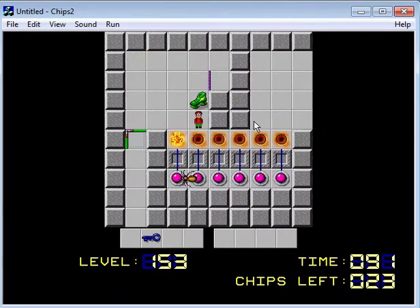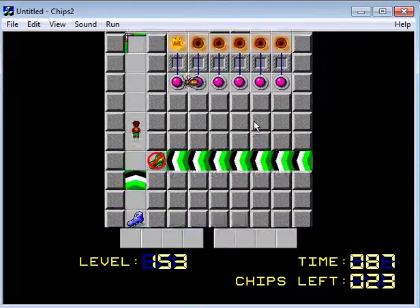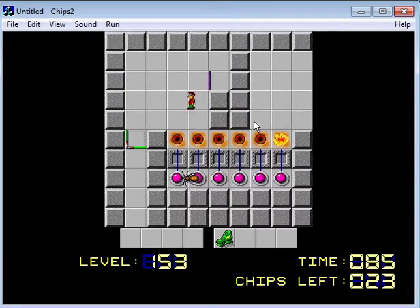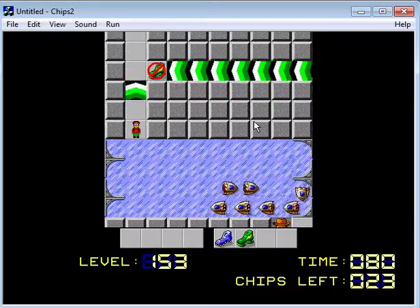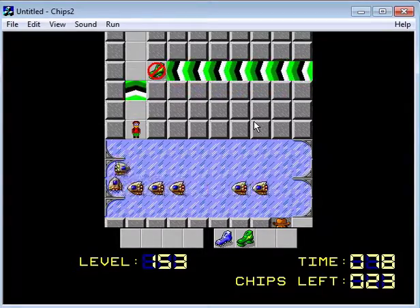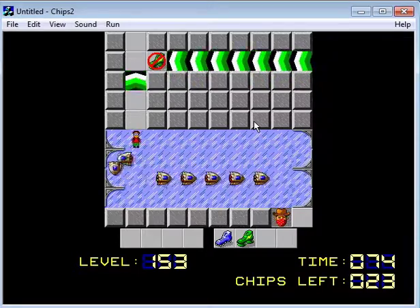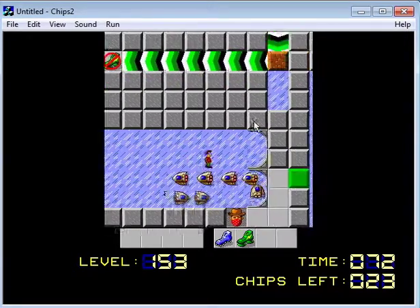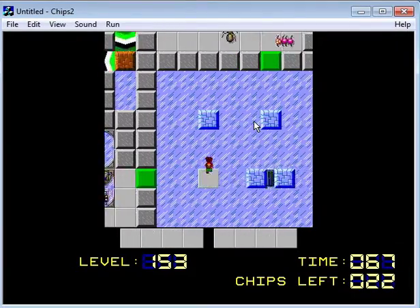Let's drop you there and then take care of this next. We can go through the swivel door, get this, and then go back. This I definitely need — the ice boots. We get our boots taken away, we can move on to Ice Central here.